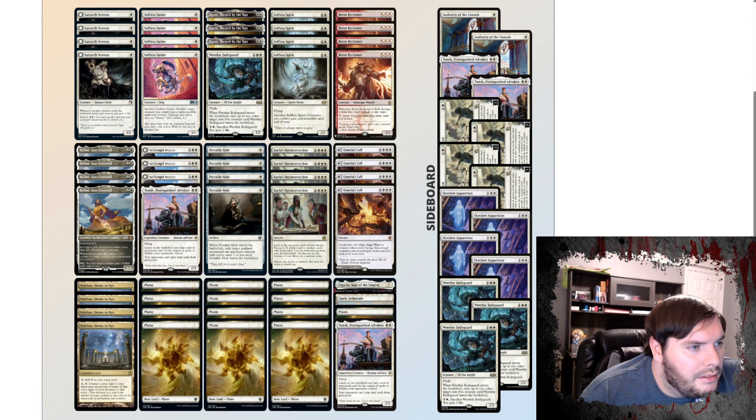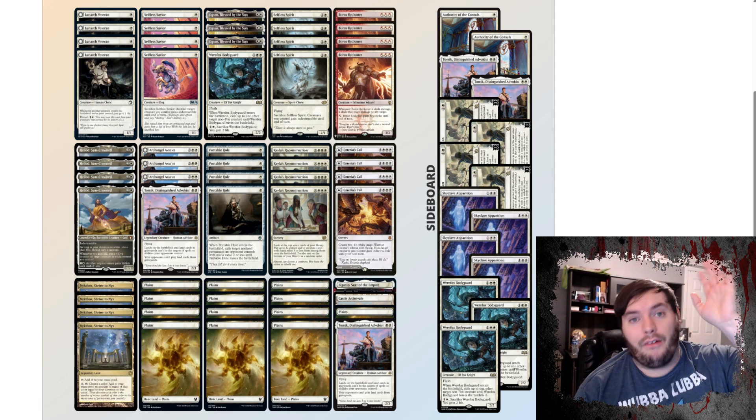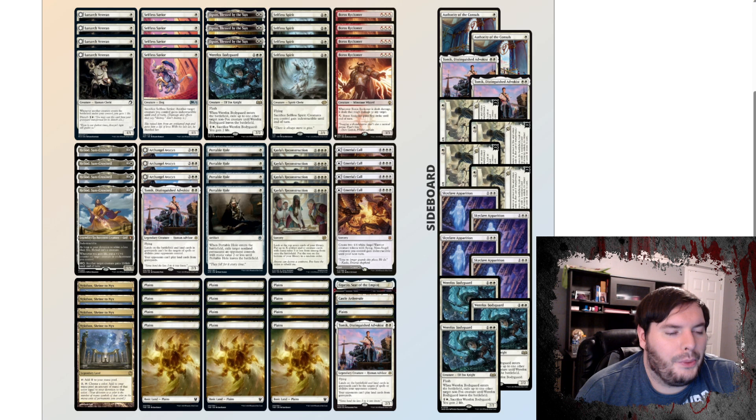Am I missing something? Well, with Heliod giving Boros Reckoner Lifelink and then making it Indestructible, you can infinitely ping itself. There you go — that's pretty awesome as a win strategy. And we're also playing Nykthos so we can get up to a decent chunk of mana for Kayla's Reconstruction. But other than that, this deck is quite interesting.